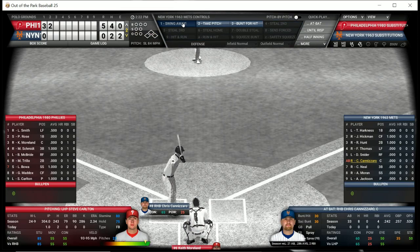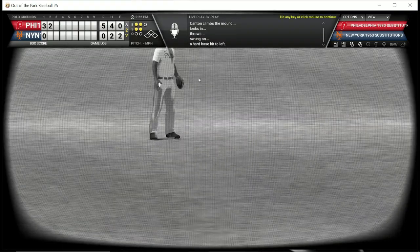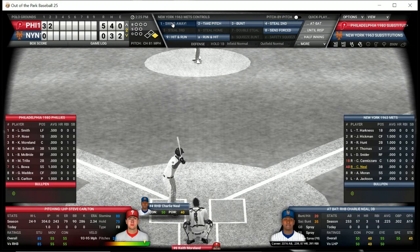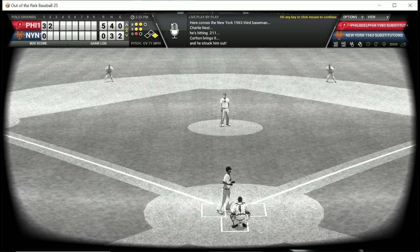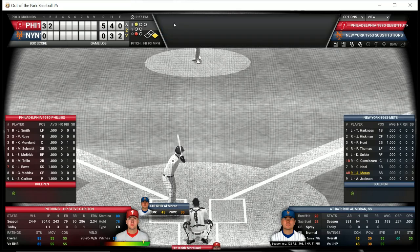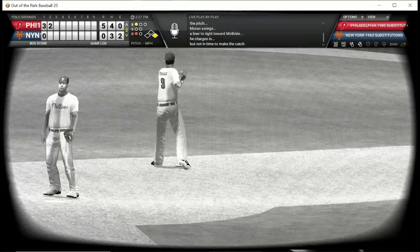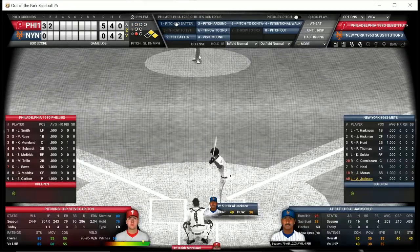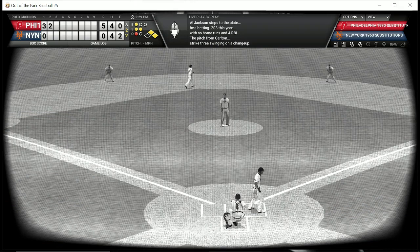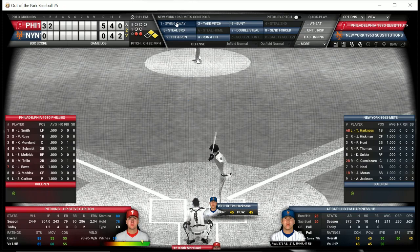Carlton deals to Chris Cannizzaro, the catcher for the Mets — that's a base hit, so the Mets are hitting Carlton surprisingly well. Charlie Neal is up but they haven't scored any runs and are down five. That's a strikeout — one down. Al Moran, the shortstop, gets a base hit. Al Jackson the pitcher can't help his own cause — he strikes out, and we're going to the top of the third with a five-nothing Phillies lead.